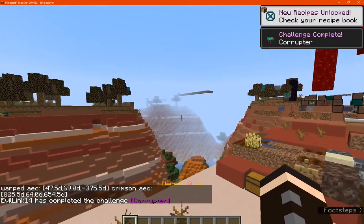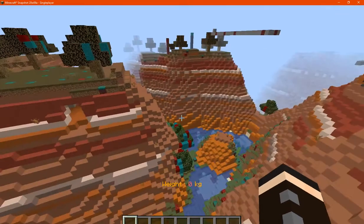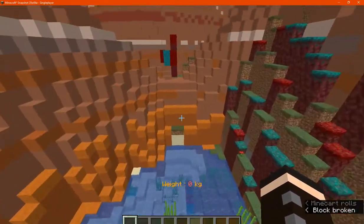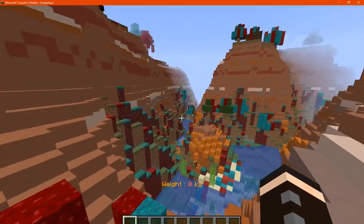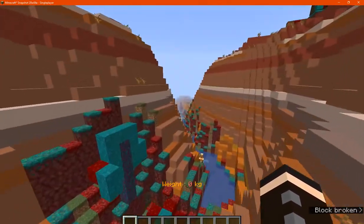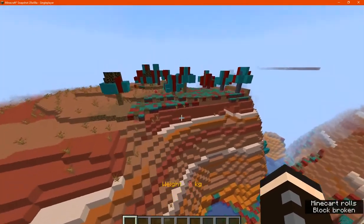We got the advancement and we can see corruption applying fairly fast around us. You don't obviously have to survive with the corruption around you. It will add a lot of the new 1.16 blocks and change the feel of the dimension you're in. While this is in the overworld, I will try it in other dimensions just to see if it works there. As you can see, a fair amount of corruption is appearing fairly fast.